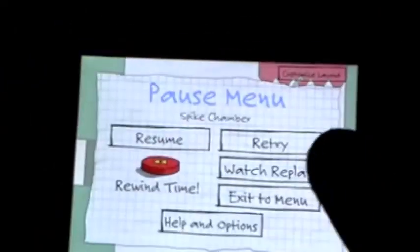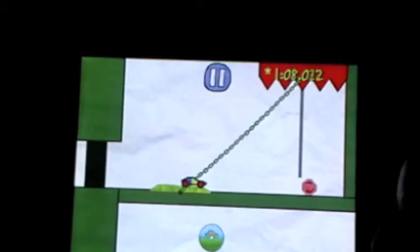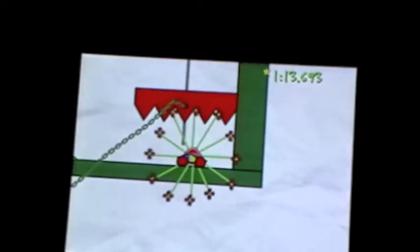I'm just going to show you the time first — the time is up there and will always be going up. The pause button is right here. When you do pause, you've got resume, retry, watch replay, exit to main menu, help and options, or customize your layout. Let's press resume and see if I can get this thing right here. Hopefully I can get it without dying — and I got it.